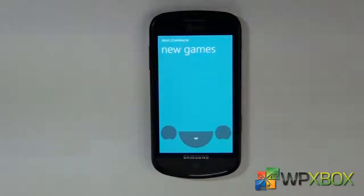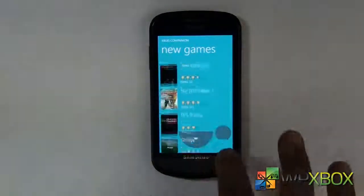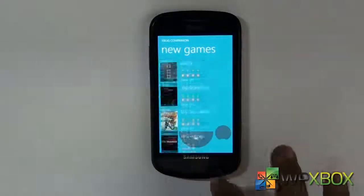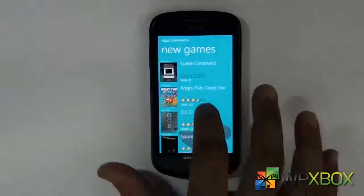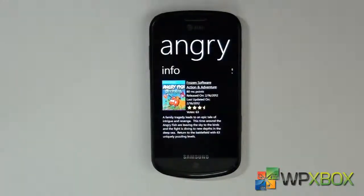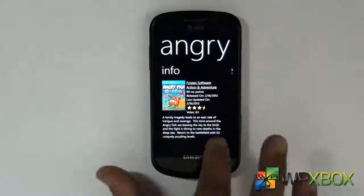So if I tap on new games, you get to see all the new games that have come up on indie games. The ratings are being pulled up from Xbox.com and create.msdn.com. If you tap on any of them, you get to read about them on screen.